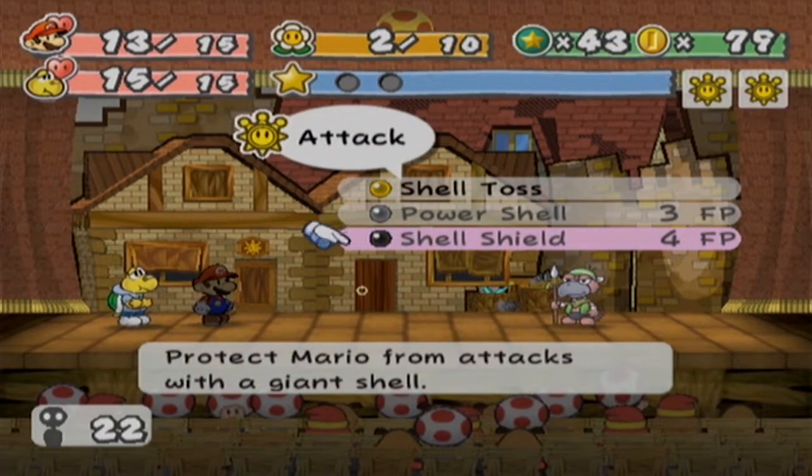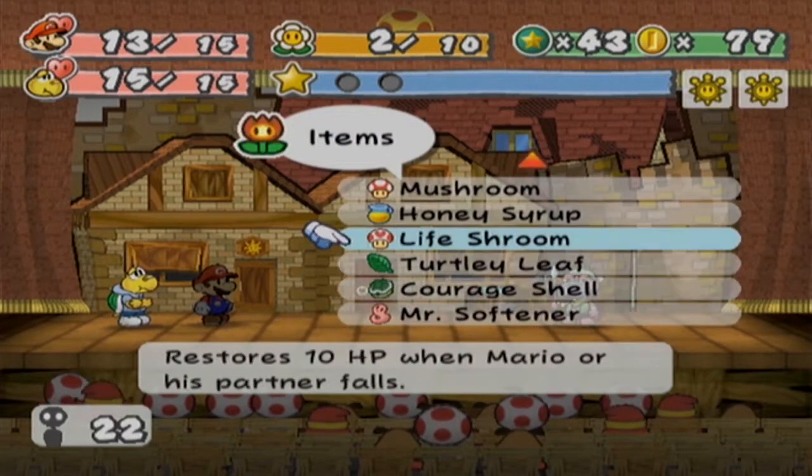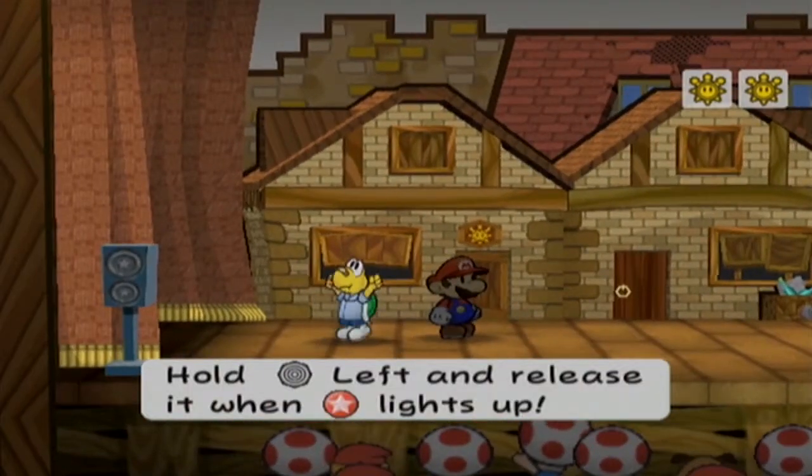I need to do another Shell Shield, but I can't. And I won't. Because I could also just... Damn it. Alright, hold on. Let's do Shell Toss. Get some stylish points.